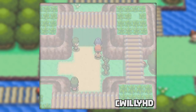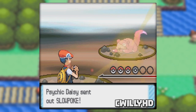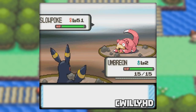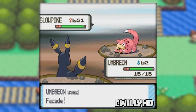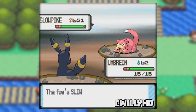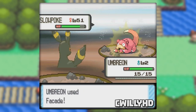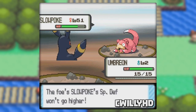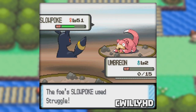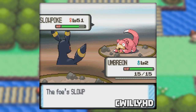In the post-game on Route 225, bring an extremely low level Dark-type Pokemon that knows the move Facade. Fight the trainer who has a Slowpoke and repeatedly spam Facade. This causes the Pokemon sprite to move up one pixel each time it uses the move. Since our level 2 Umbreon is a Dark-type, Slowpoke can't hit us with any of his moves, and since we're so under-leveled we won't kill him. I used a Max Elixir to see how far Umbreon could go up, but sadly Slowpoke ran out of PP on all his moves, used Struggle, and killed me — so this might be the highest you can get with this glitch.